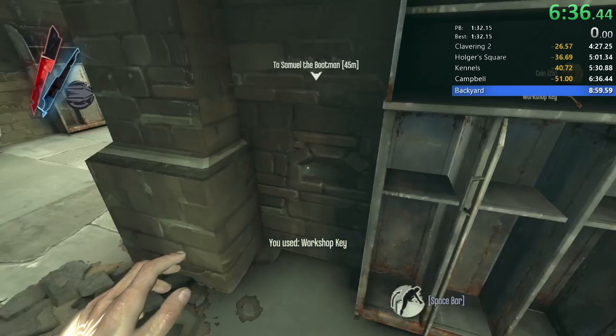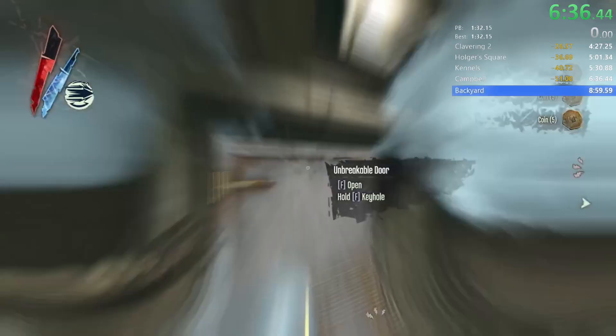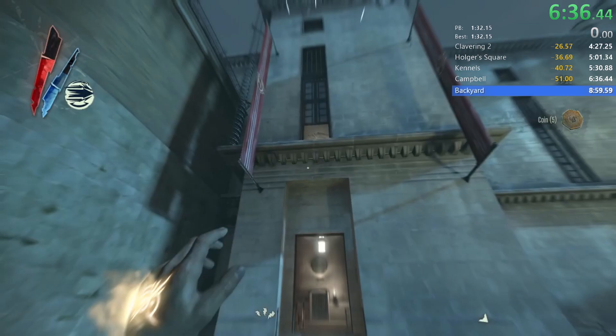Another small optimization is not unleaning after clipping this safe. Unleaning there loses time as you have to do it whilst walking backwards, so not unleaning allows us to keep moving as if we haven't lost time to being sticky leaned at all.